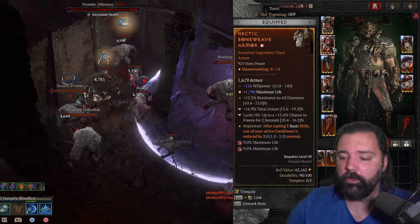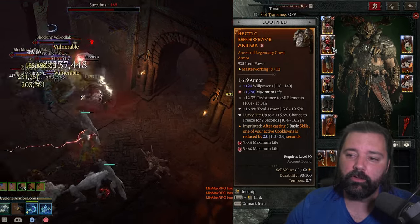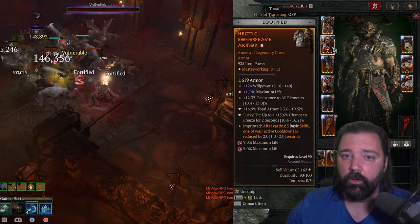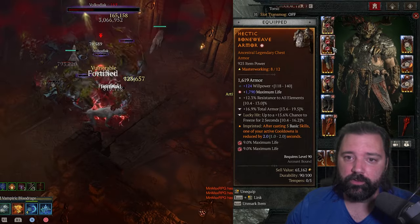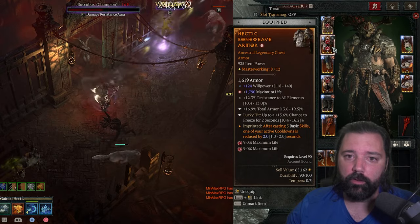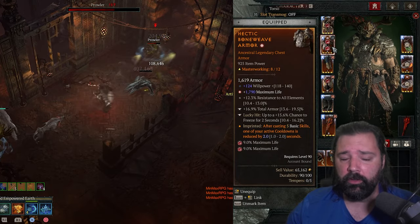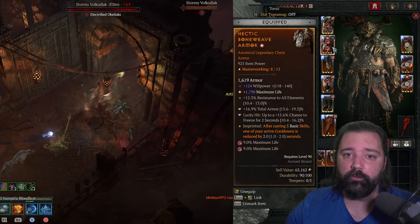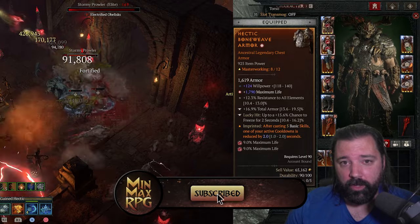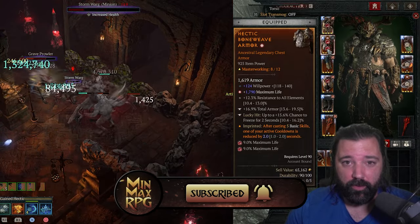On the chest, we're running Willpower, Maximum Life, and Resistance to All Elements, looking for Total Armor and also Freeze or Stun on the tempering. It's probably best to find a chest piece that already has Resistance to All Elements and one other stat, so you can re-roll for either Willpower or Maximum Life — this will most likely save you a lot of money on enchanting.